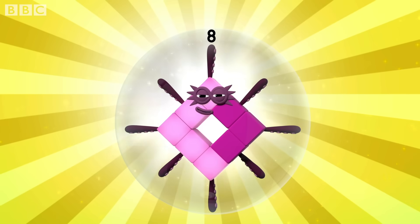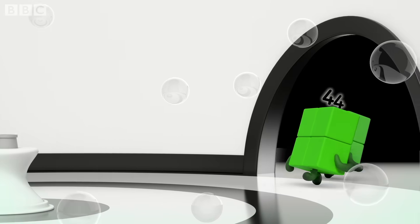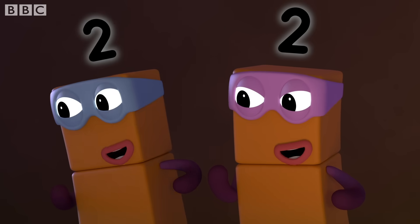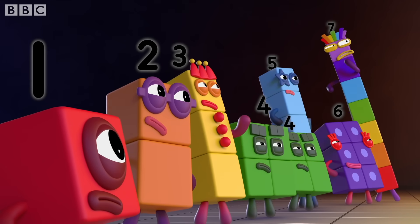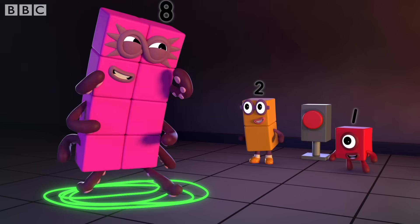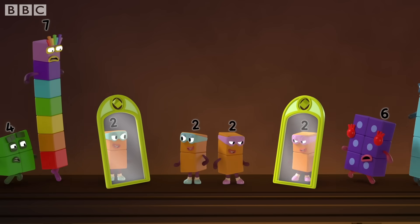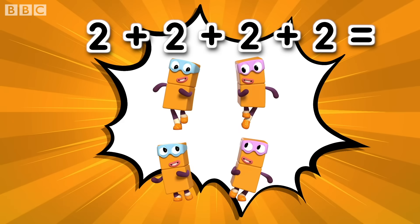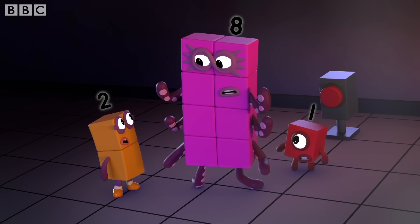Octoblock, pop! One, two, three, four, five, six, seven, eight! Pop! Prepare to be pied, Spiderblocks! Ha-ha! Stop right there — we have you outnumbered! Ha-ha! Maybe so, but we've still got a trick or two up our sleeves! Two plus two plus two plus two equals eight! Four terrible twos make one Octo-naughty!